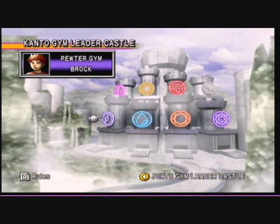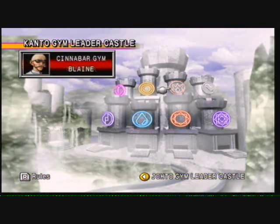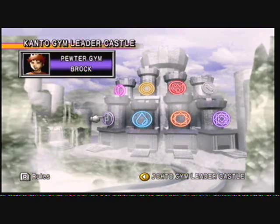Anyway, now that I've stated that, let's go ahead and actually start Kanto Gym Leader Castle. As I said before in the last video, you can do these in any order you want. I have the last guy figured out — I'll get to that eventually. I'm just going to do them in the order that Gen 1 does, which is easier to remember. So I'll just do it standard fashion. We'll be starting with Brock.